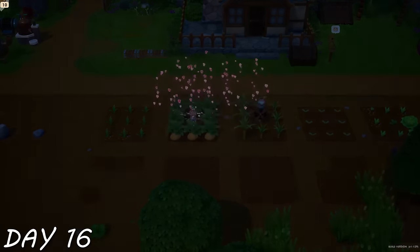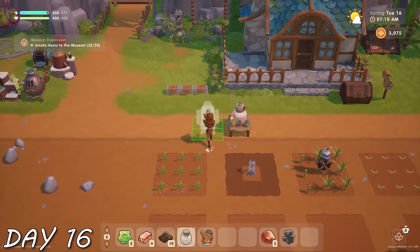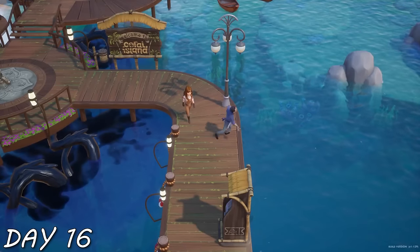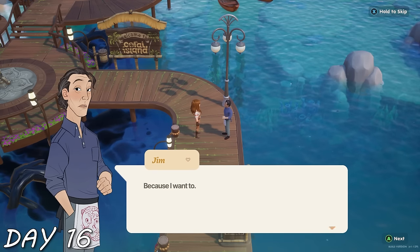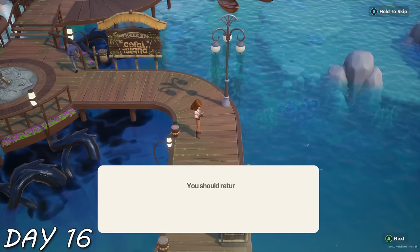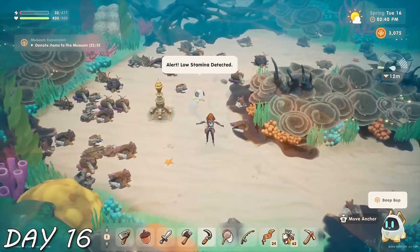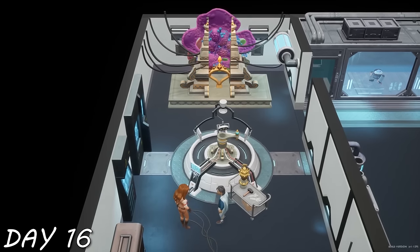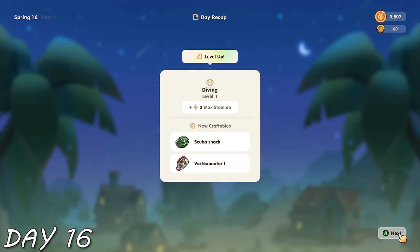Day 16 — some magic blessed my farm and made my potatoes grow faster. I was gifted a mayo machine, then made my own mason jar to start making artisan goods for cash. I was going to dive but ran into Jim, who was throwing rocks at the sea reminiscing about his wife who passed away. He dropped a photo of her and it was my job to return it. But first I had to heal some coral — I healed enough to accomplish my goal and then upgraded my diving.